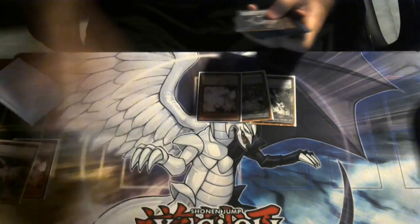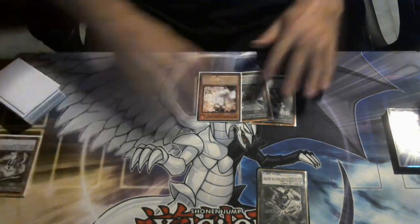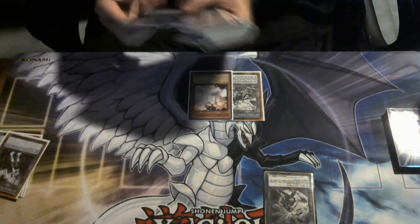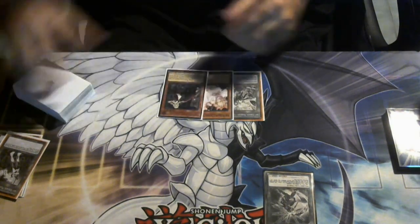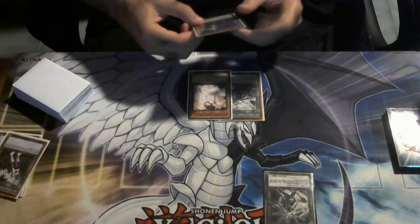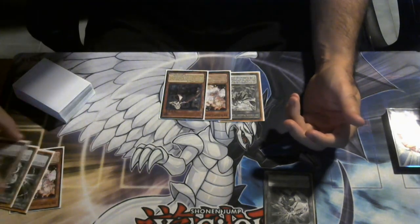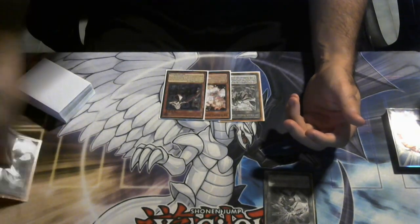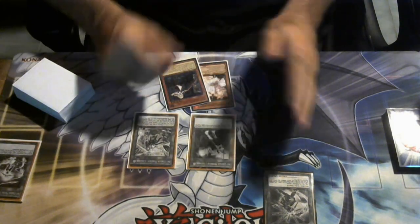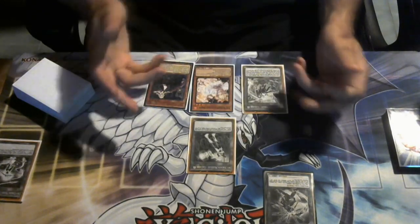I'm using Afterburner first to eliminate board issues before going for the Engage line — if they have Ash, they have Ash. Hornet Drones is the backup play. Activate Hornet Drones to summon the token, send the token to make Kagari. Kagari's effect gets back the Afterburner to pop another monster. We can still get game with Linkage and Engage. We go for Ray — but if we normal summon it, we have a monster in our main monster zone. So I can go under the Linkage and still have game.